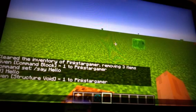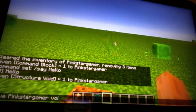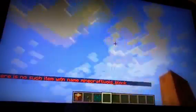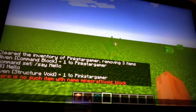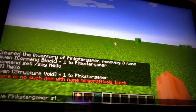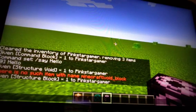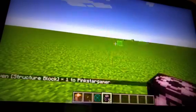The second one I'm going to show you is the regular void. And I'll just show you the structure block first. To get the structure block, you do slash give your username, then 'structure_block'. There we go — I got it. So you do slash give your username, structure underscore block, and then you'll get a structure block.